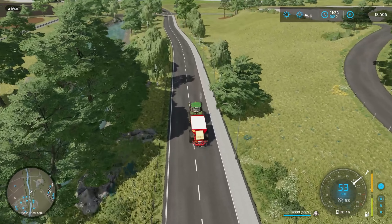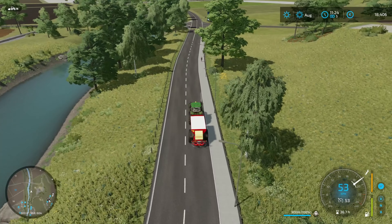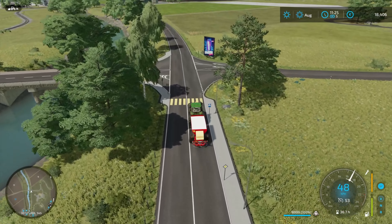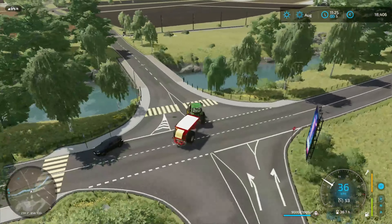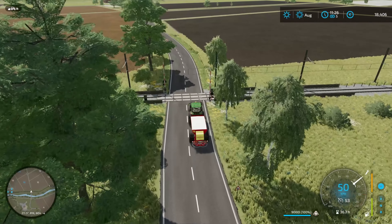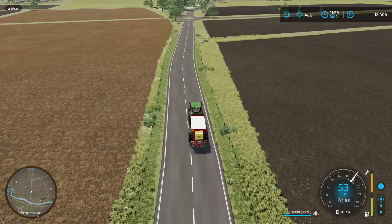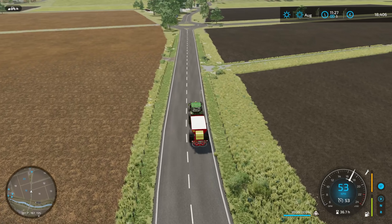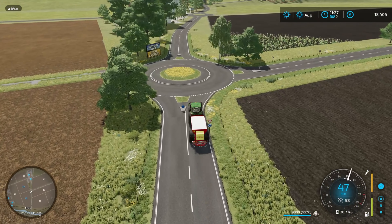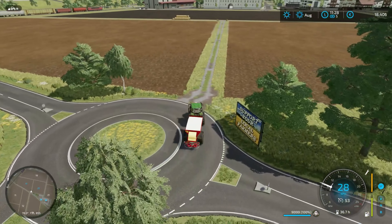I guess at some point I need to buy one of these wagons as well, and I will for sure opt for the larger spreader which gives us 50% more width and will save us a lot of time. The next field now is field 18, which needs a part of it limed — not all of it. But I'll just spread over the entire field just to be on the safe side.